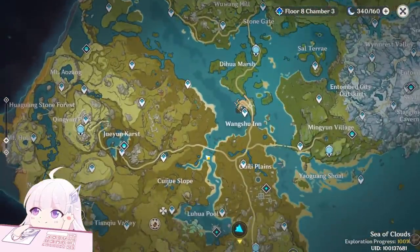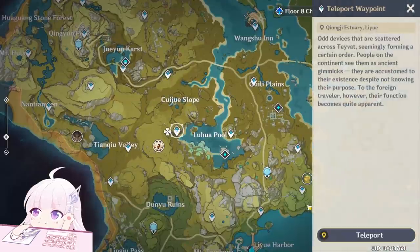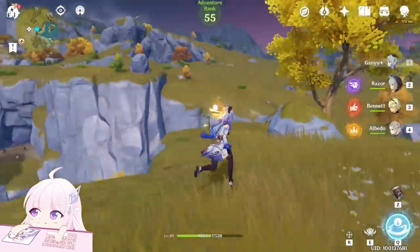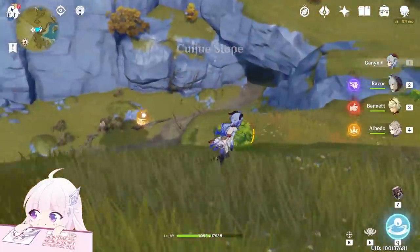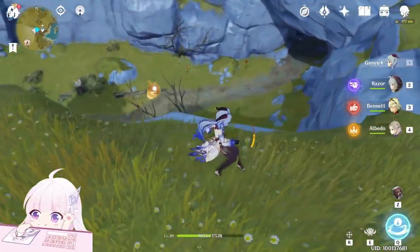Where you can find red items — you can go, for example, to this position, near the red boss (I forgot the name). You can see those flowers, right? Just stay there and equip the camera.